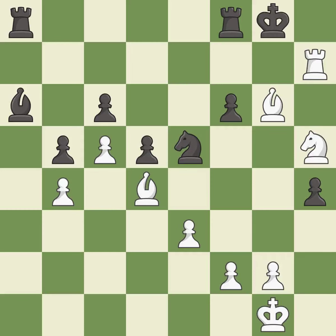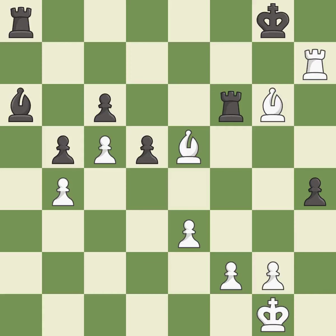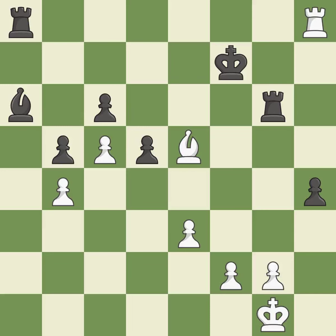This evades the check from the rook — it is forced. That was a great move and very hard to find — it is brilliant. Recaptures — it is forced. That was a free knight — it is best. That's what I would have recommended — it is best. This skewers the opponent's pieces. This is the only good move — it is a great move. This steps away from the checking rook — it is forced. That was a free rook. This is the start of the endgame and white is winning — it is best.